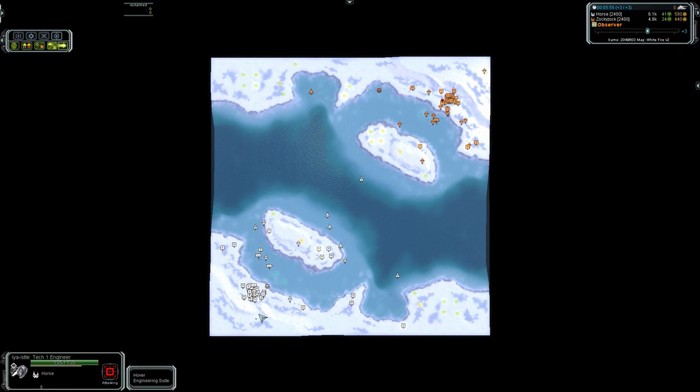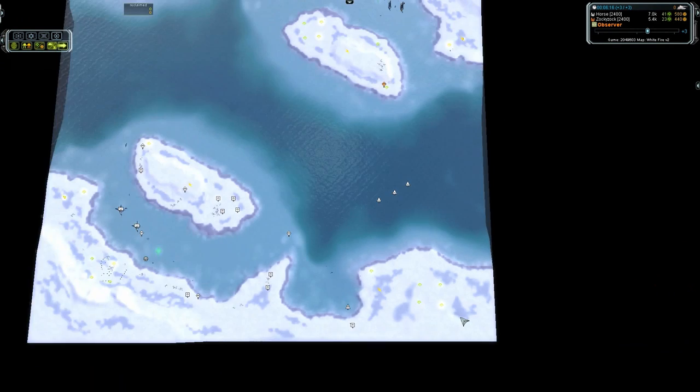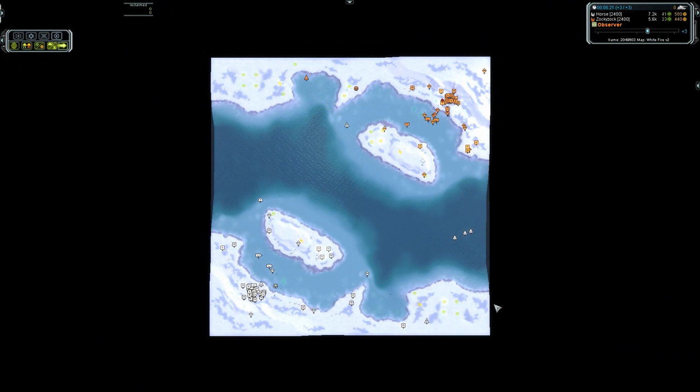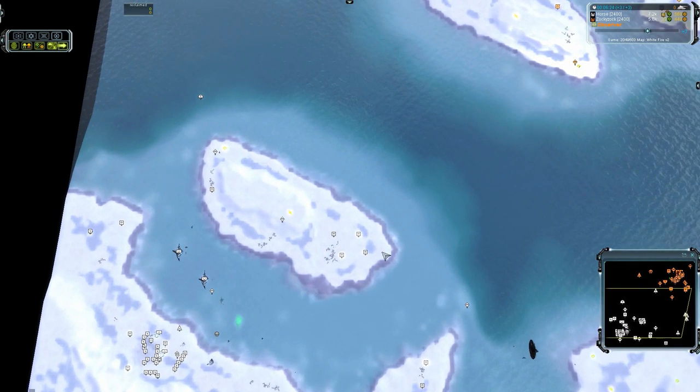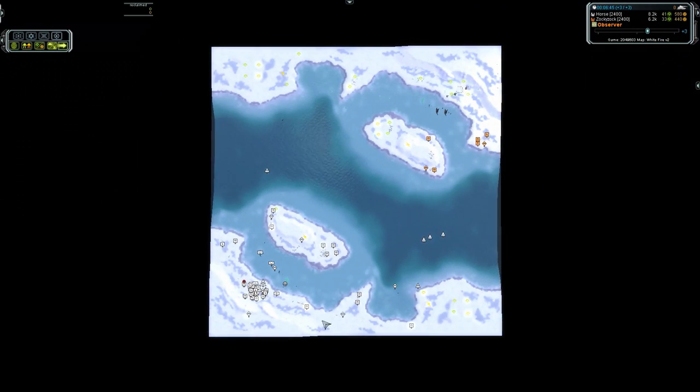I think on this map especially it's a good example where running a single — you want a couple Tech 2 mass extractors, but then rushing a Tech 3 instead of upgrading a whole bunch of Tech 2s is much better. Because a lot of times when you get in the middle stage of the Tech 2 naval game, you are in a position to lose quite a few. And especially on this island — people upgrade there all the time, but they're so vulnerable. Just upgrade these, perhaps these, depending on your naval situation, and then rush a Tech 3.